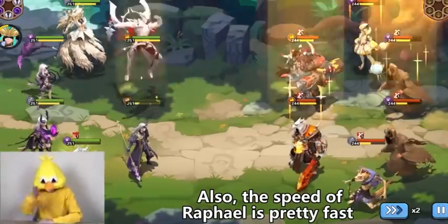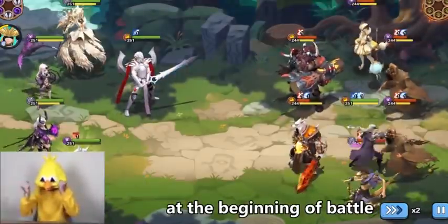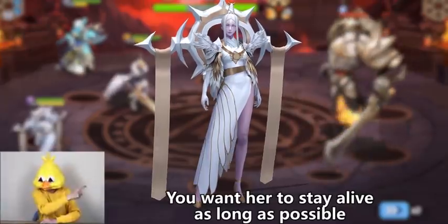Also, the speed of Raphael is pretty fast, which allows her to smash the enemy at the beginning of the battle. As a backline mage, you want her to stay alive as long as possible.